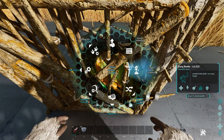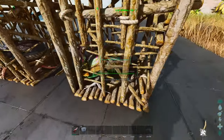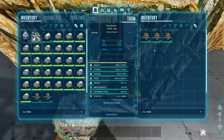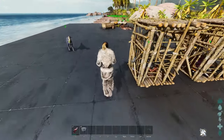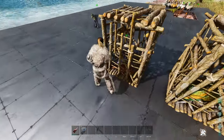We want to go ahead and make sure this guy's on Wander. Go to Behavior, enable Wandering. Not only will they pick up the poop now, they will continue to pick it up and then produce fertilizer on their own, so you don't have to babysit them. You just occasionally have to walk by and pick up the oil and the fertilizer that's on them.